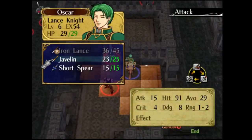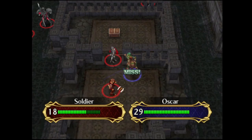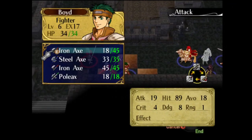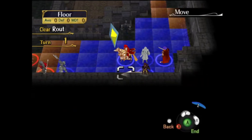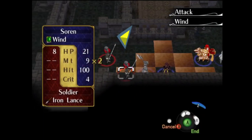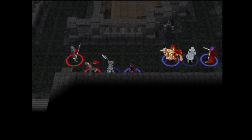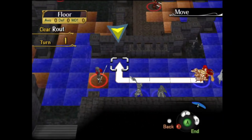There are a couple things we need to do in this route map. We have to get some treasure, and there are a lot of enemies on this map, and there will also be a recruitable unit joining us soon. You might see Boyd chipping away at this soldier and using a steel axe to weigh himself down — this is to set up a kill for Soren, as training Soren is an important priority. Titania is going to be doing a lot of the heavy lifting on this map.